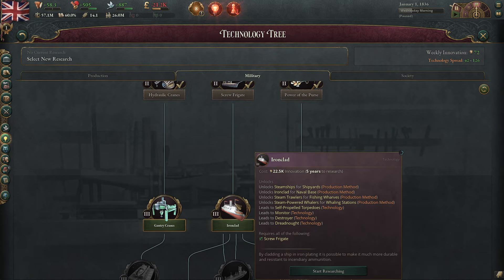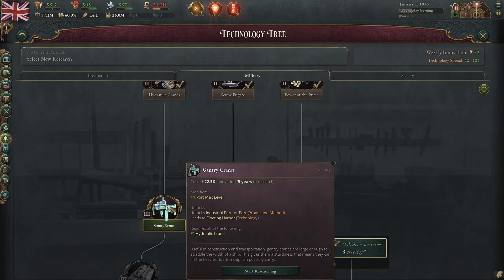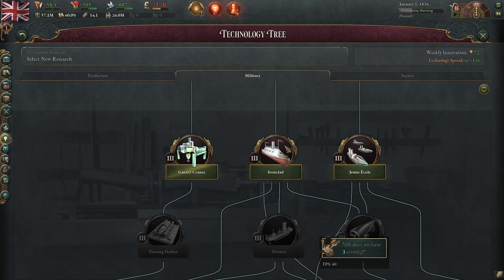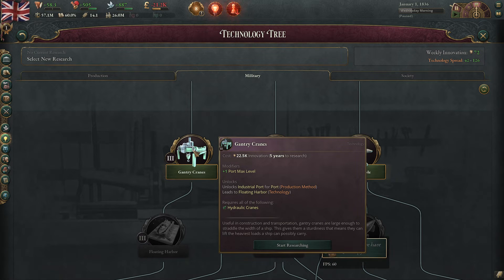You can get a lot of people to just back down. But gantry cranes is the way that you actually benefit from it. Ironclads will help you conquer territory, but gantry cranes will help you become incredibly rich off of the territory that you control.